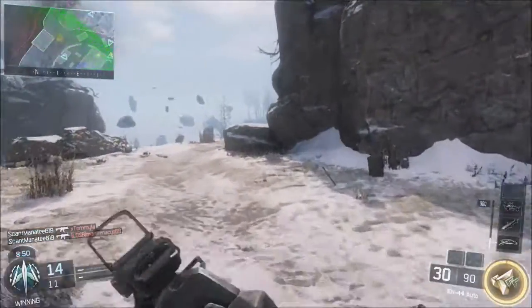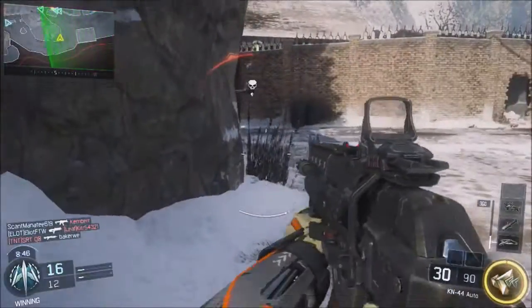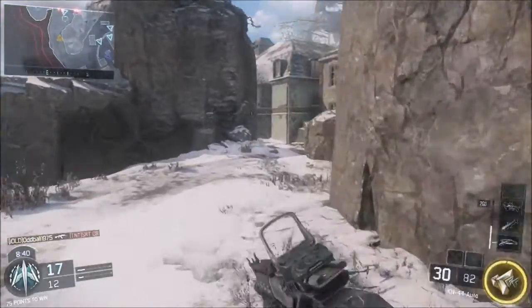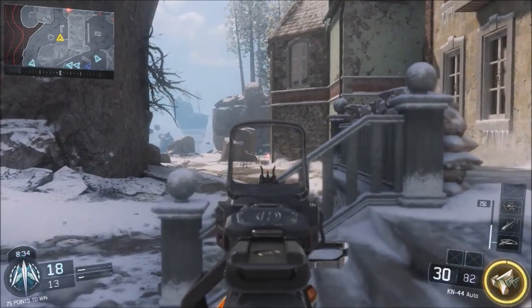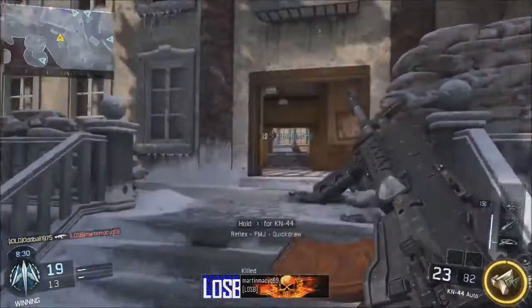When you get stock and grip and red dot, this thing is great. The hipfire means that you can get away with not running quickdraw, but if you want to unlock more attachments, you can always run quickdraw as well. The hipfire is pretty decent, the gun is pretty accurate, the gun is pretty potent — see the hipfire there, it's not bad at all.